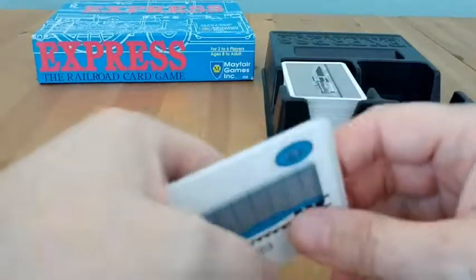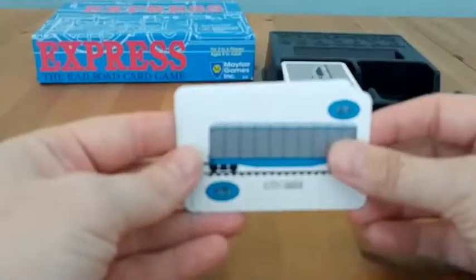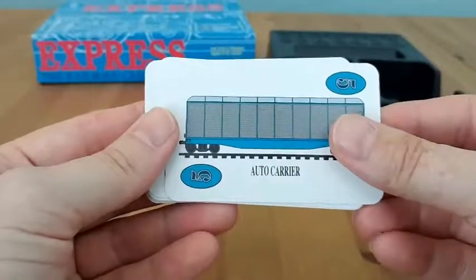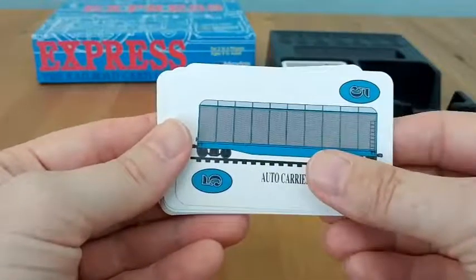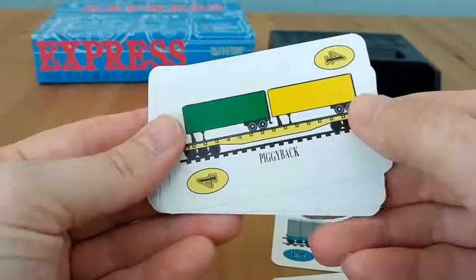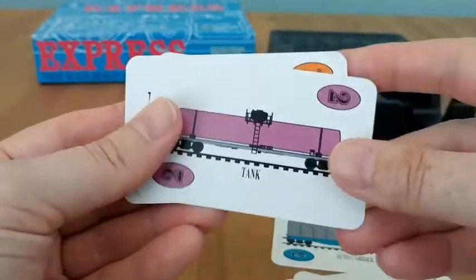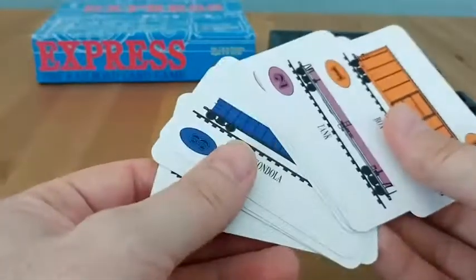What you're trying to do is make sets. There are essentially industrial train cards, and you get nine different kinds. This is an auto carrier card, and it has a potential of scoring you five points per card. Commuter cards four, piggyback cards four, gondola cards three, coal cards three, coil steel three, hopper two, tank two, and a boxcar one. So there are nine types of these industrial-type cards.